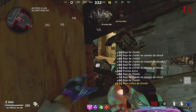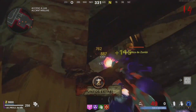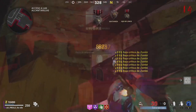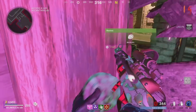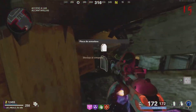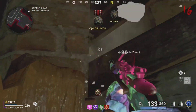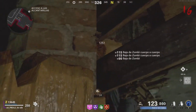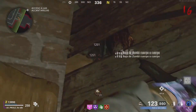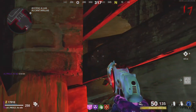Si queréis salir del glitch ahora mismo, hay una cuerda para salir detrás nuestra — pone 'rope' para poder salir o trepar, o simplemente le damos al manto para salir en dirección hacia el mapa. Un saludo a todos, muchas gracias por el like y por compartir.